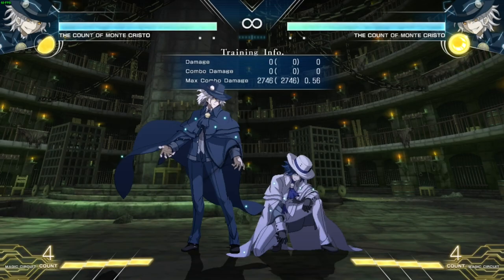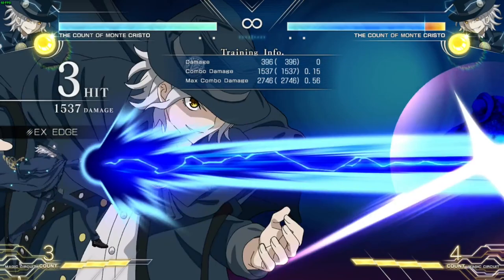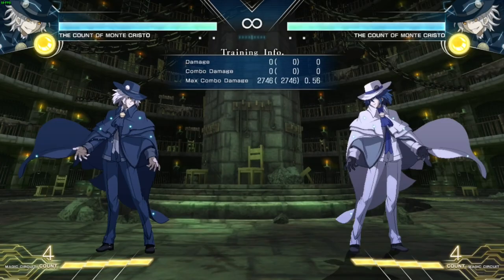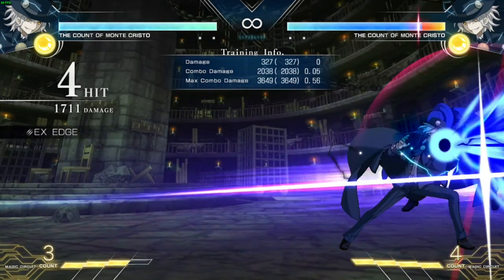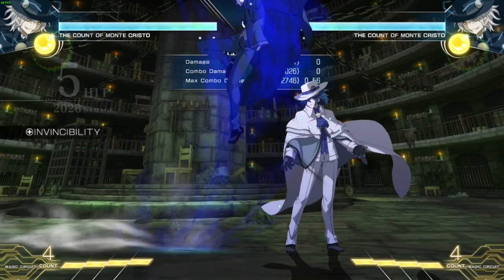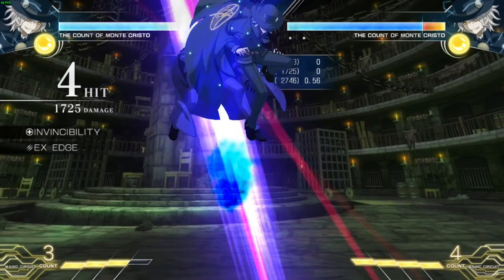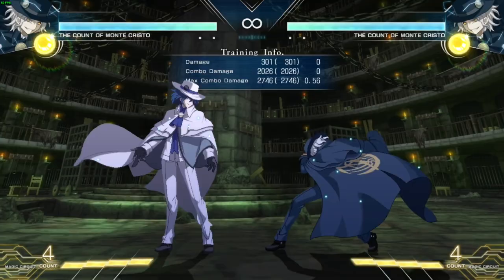Finally, talking about Edmund's supers — his 236C is that laser super for confirming full-screen lasers into a hard knockdown. The same goes for his air laser version. 236C can also be used as a combo extender in the corner. Edmund's EX DP is as fast as a reversal at 5 frames, with the B version coming out at 8 frames. If you need a fast 5-frame reversal, this is the move to go to, and it also causes a hard knockdown, usable as a combo ender.